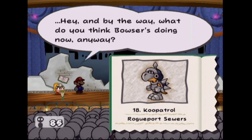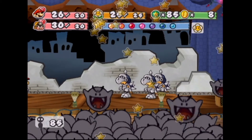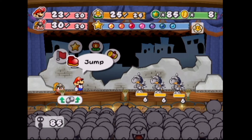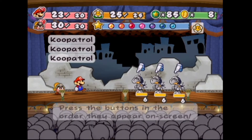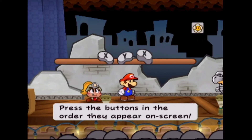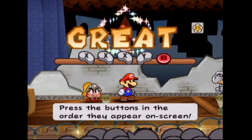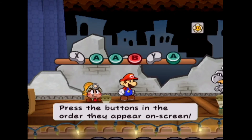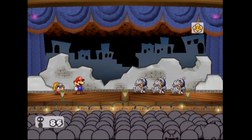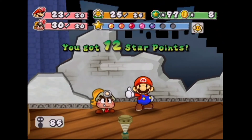I see it calling reinforcements. We do have the Showstopper badge here, so we're going to use that - costs two SP. We have to press the buttons in order. We got it! Moving on - I missed the A button by mistake. Okay, not bad damage - it just explodes these guys entirely. Unfortunately I'm low on HP now, but we got all the points we need.